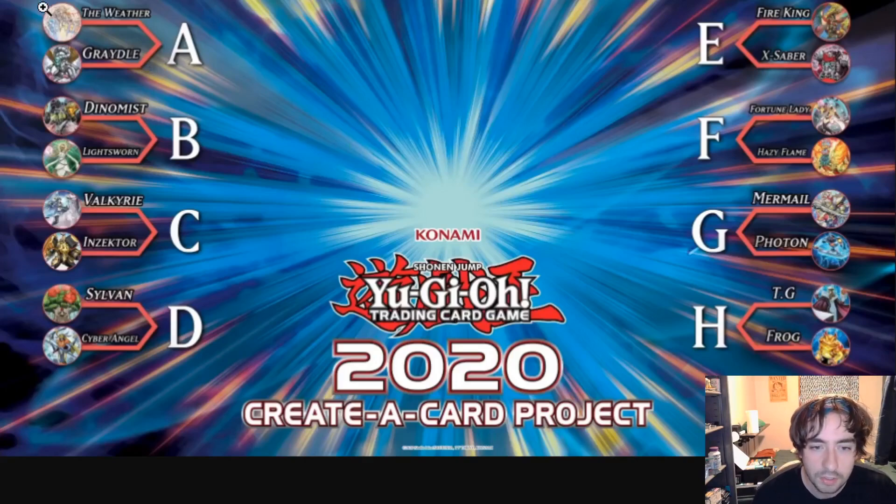Looking at the archetypes — starting with the A bracket, we have Weather Painters versus Gradles. I think Weather Painters are going to take this one. They are an underdog fan favorite; a lot of people like them. They have power but they're slow — once they get set up they're very hard to take down, it's just getting there fast enough. Gradles are probably the least appetizing one as far as the player base goes. I expect Weather Painters to beat them out.